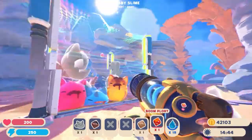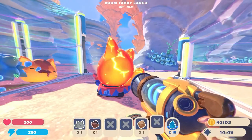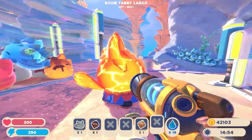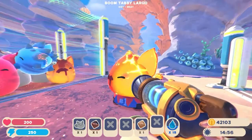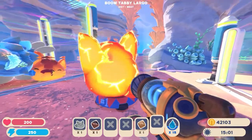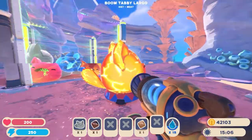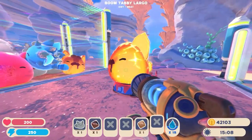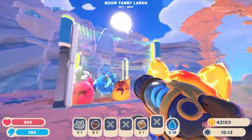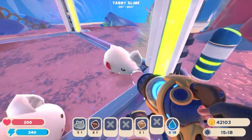Next up we've got the Boom Tabby. I always like the booms because the boom's colouring is really, really nice and it seems to overpower any other colour. So this is the Boom Tabby — colouring of the boom slime but with the tabby look to it. There's no stripes on this one, it's literally just got the ears and the tail. It's actually really nice and stands out a lot compared to the others.